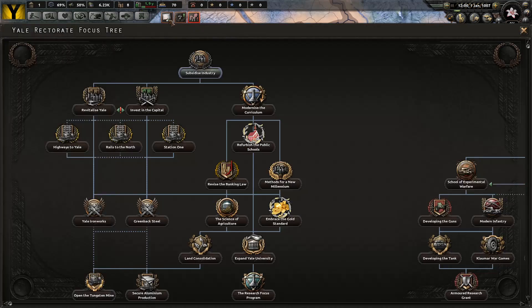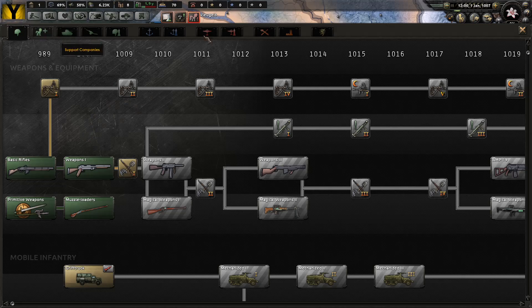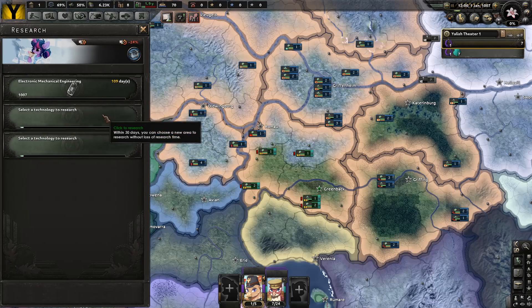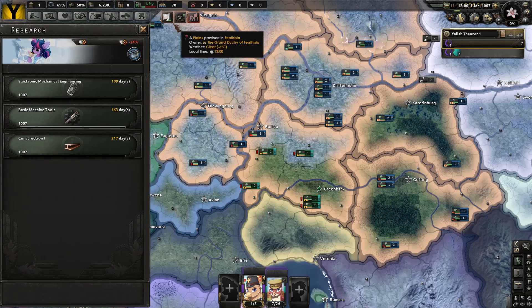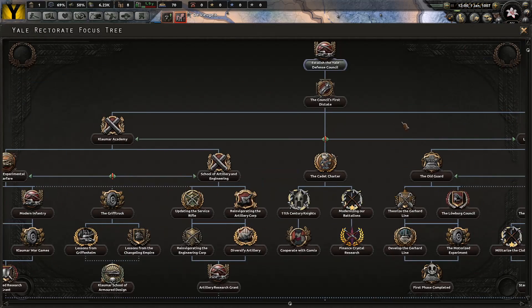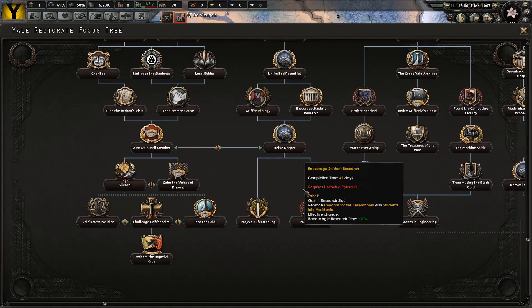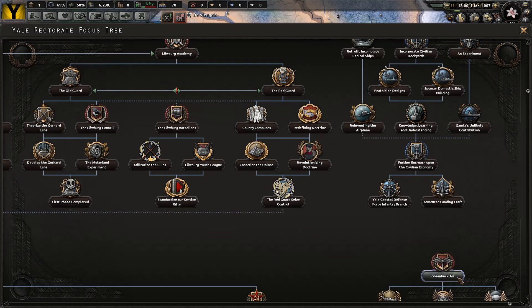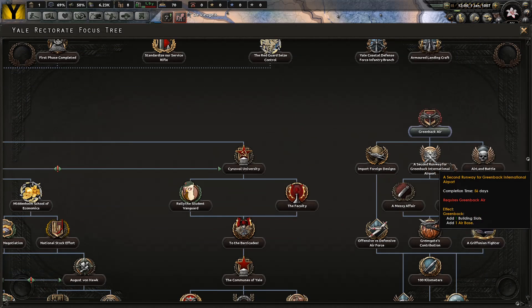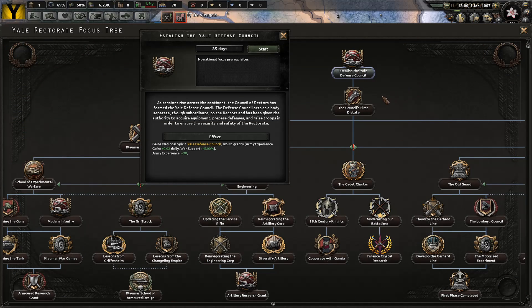Until I think of something better to do. As far as technology research goes — hallelujah, we at least have weapons one. Let's get the mechanical engineering, research speed, and construction. Technology is the key, boys and girls, to us succeeding. I've taken a peek at this focus tree before — it's pretty damn big, as you can see. I do have some ideas as to what direction I want to go in. We're going to start by establishing the Yale Defense Council.